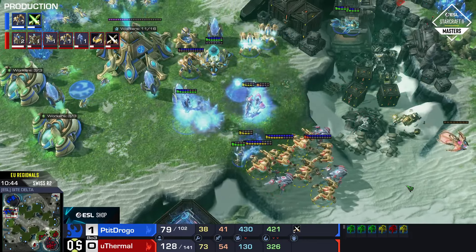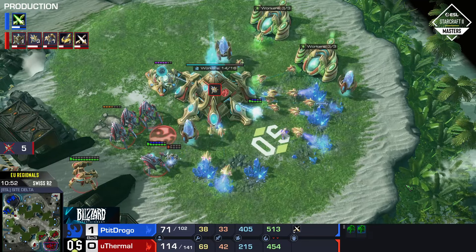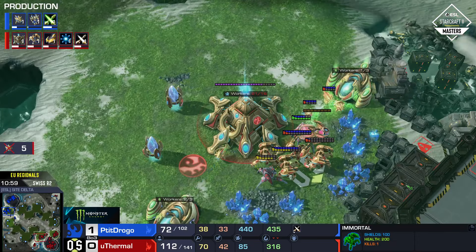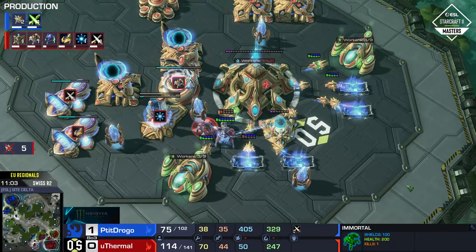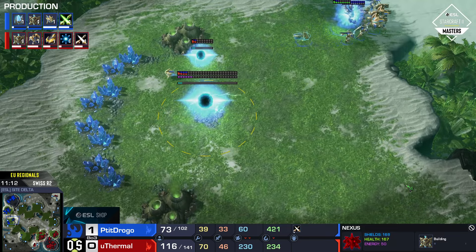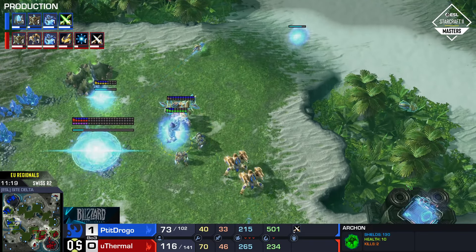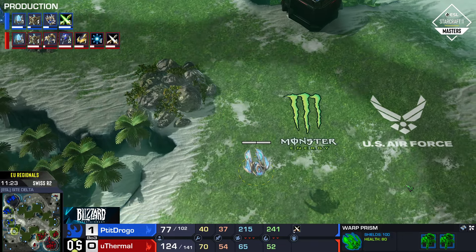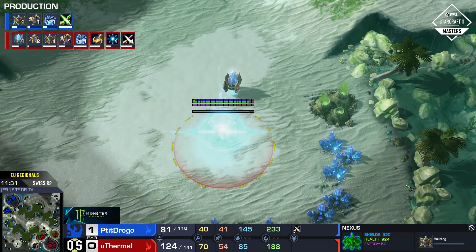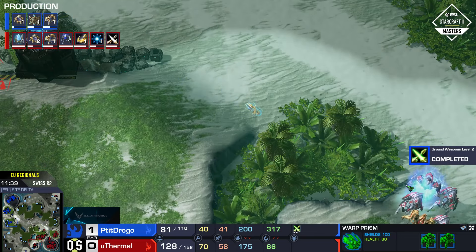It looks very good for euthermal — a nice concave setup. Drogo failed to do enough to mitigate the fact that euthermal is now on three bases taking a fourth. With 70 workers to drogo's 38, and doubling the army supply, it's near impossible for drogo to catch up economically. Euthermal just works on upgrades and secures his position. He's taking a fourth while drogo takes a third — totally fine to slow down and take a moment. A couple of DTs warp in on euthermal's side, still available for harassment if needed.